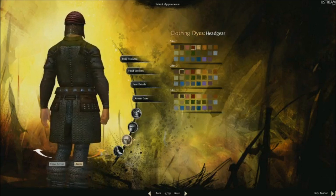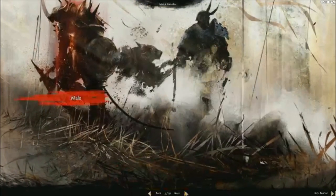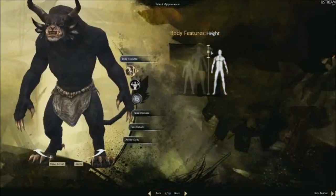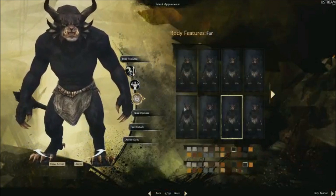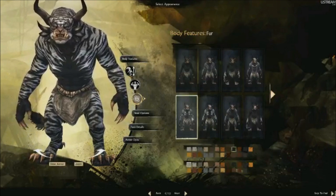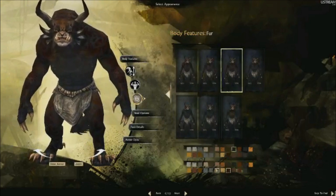So we've shown you a little bit of human character customization. Now we're going to jump over and check out the Charr. We'll do a Charr engineer. You'll see that the Charr doesn't have quite as many customization options yet; however, it does have some really distinct things that separate it from the human. For example, you can pick from different fur patterns for your Charr, and you can pick different colors for those fur patterns. So we can make a leopard Charr, a panther Charr, or a tiger Charr — lots of different color options available.